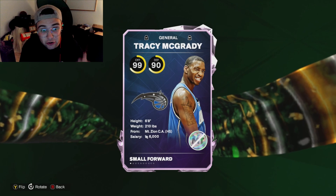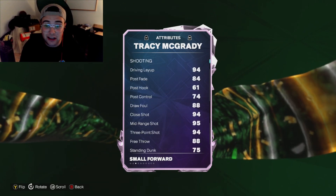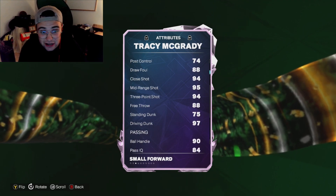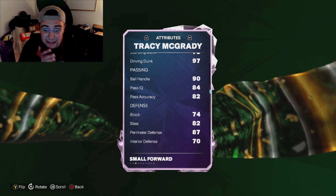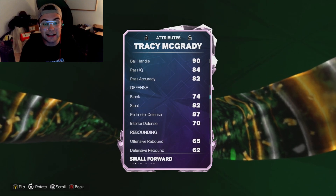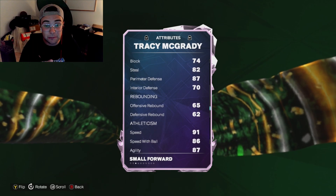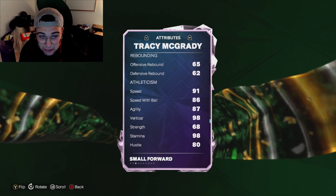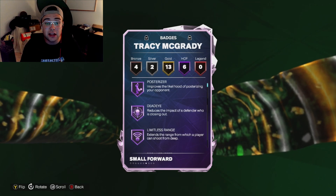Flipping the card over: he's a 99 offense, 90 defense, 6-foot-8, 210 pounds. His stats are amazing — 94 driving layup, 84 post fade, 88 draw foul, 95 mid with a 94 three, 97 driving dunk, 90 ball handle, 82 pass accuracy, 74 block, 82 steal, 87 perimeter defense, 70 interior, 65 and 62 on the rebounding. 91 speed, 86 with the ball, and 87 agility — really good.